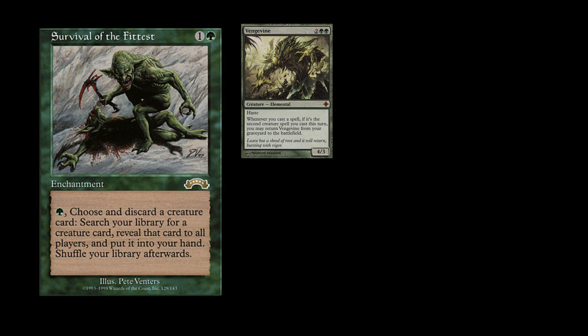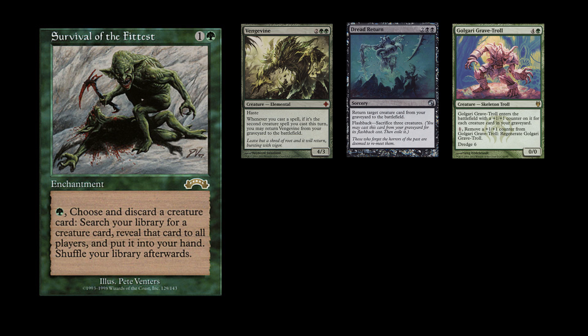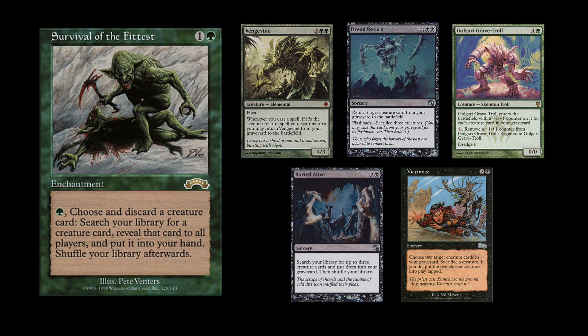The support cards are Vengevine — a 4/3 hasty creature that can come out of your graveyard pretty easily — Dread Return, a sorcery-speed reanimation spell that can also have flashback, Golgari Grave-Troll which dredges up your graveyard and gets big for the amount of creatures in your graveyard, Buried Alive which lets you tutor creatures into your graveyard, and Victimize which lets you sacrifice a creature to bring two guys back out.